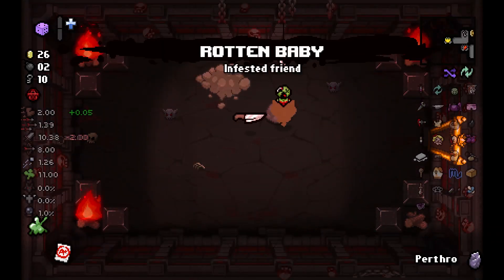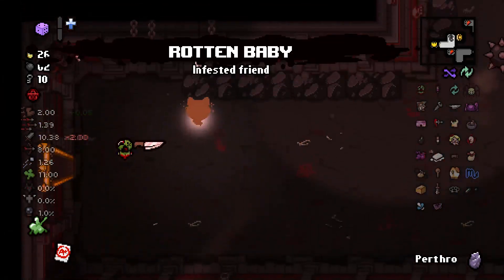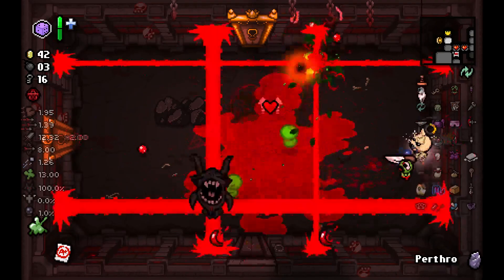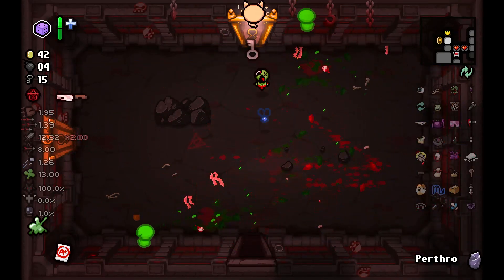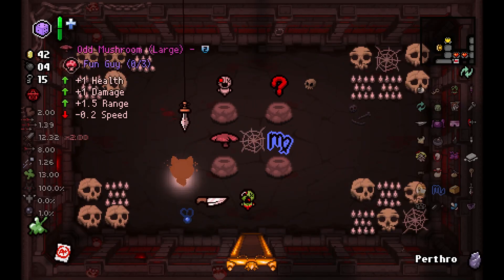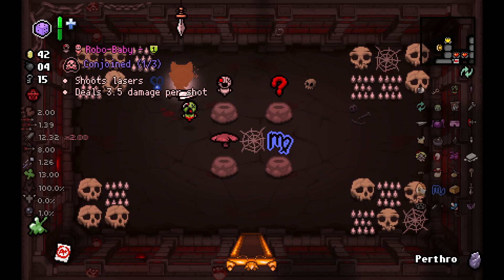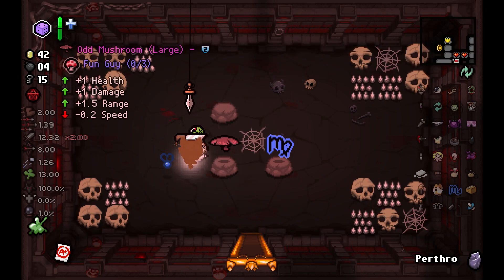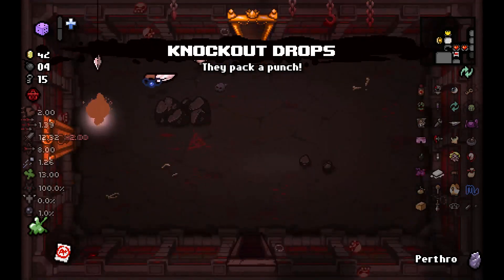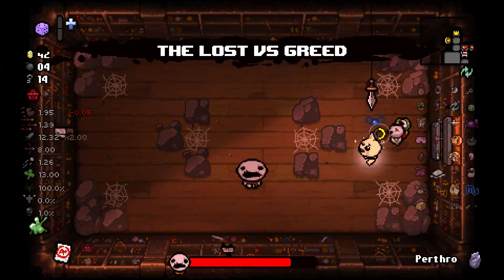Forget about the things I said before — these guys are the most dangerous enemies. Luckily it exploded fast. Virgo is useless, so I'll take Robobaby and reroll the others. Knockout drops — yes. It's incredibly useful.